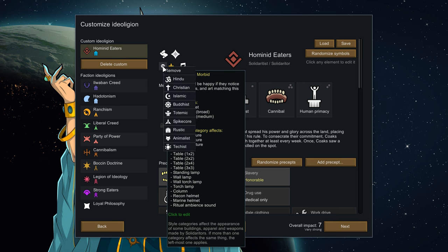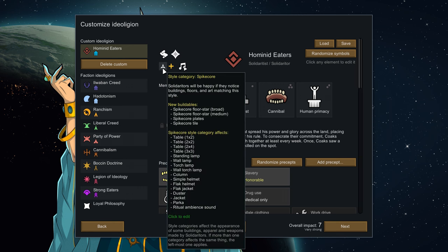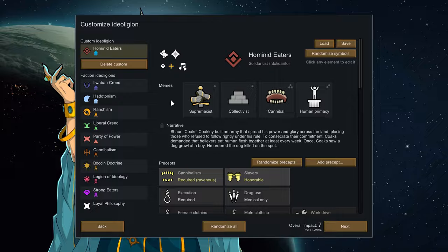You can choose styles, which are a cool twist with ideology. After picking a style, you can hover over it to see what it impacts — it may give you new buildables or replace the texture for existing buildings. You can even pick multiple styles, with them working in a hierarchy. So if you picked Animalist and Totemic, if they share buildings they're changing, the Animalist style will be used. If there's a building only Totemic is changing, that allows it to work.